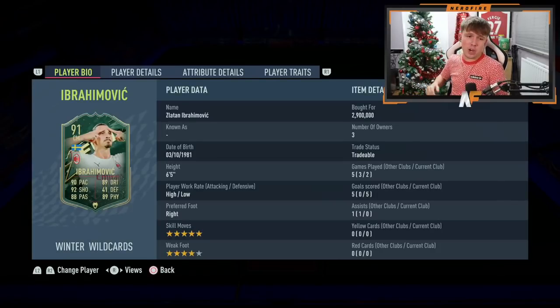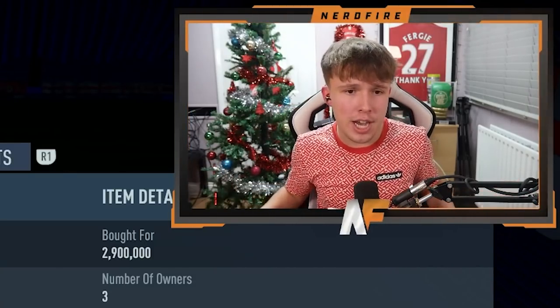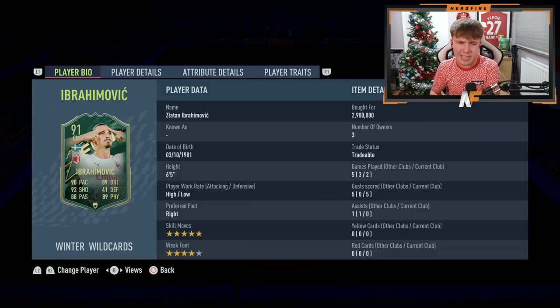If you guys enjoy this and want to see more reviews, let me know in the comments. Back to wrap up the Ibrahimović Winter Wildcard review: he did cost three million coins, which is quite a lot. He's currently extinct on PlayStation — but for good reason, it's a very very good card. Key things that stood out: acceleration is very good for someone of his height and strength. His agility on the ball — he could weave in and out of players very easily. Skills were very silky. I had so much fun using this card; I'd recommend getting him if you can.